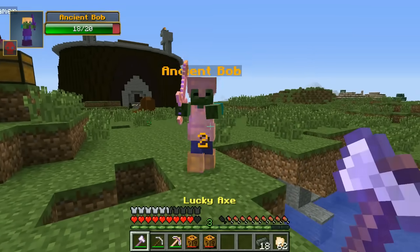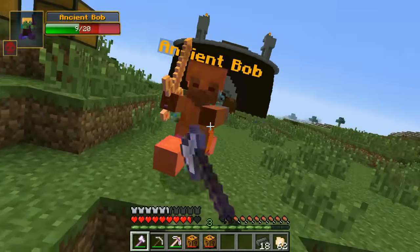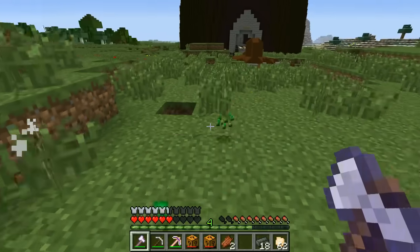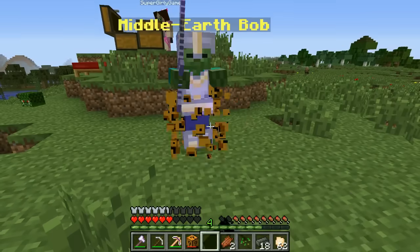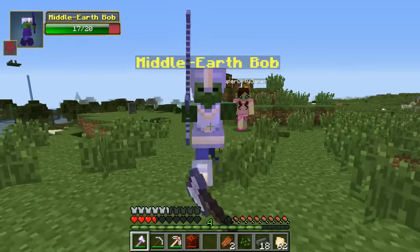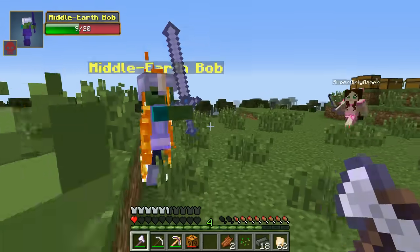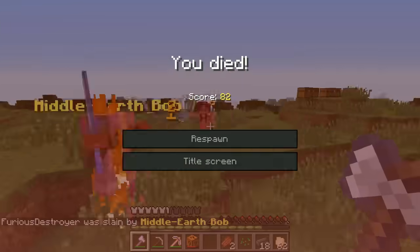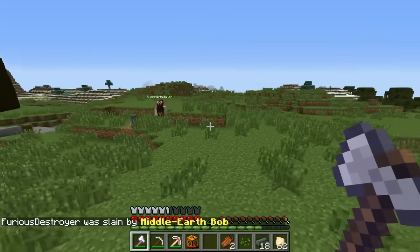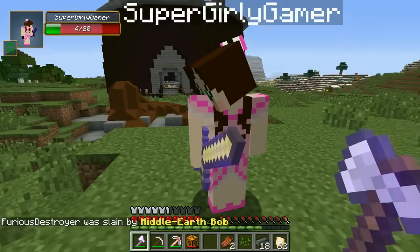Ancient Bob! He looks like he's wearing a skirt. Wait, does he sort of look like he's wearing a skirt? He does! That's rotten flesh — I'm a little disappointed. This one's Middle Earth Bob! Ooh, what's he wearing? The skirt again! He looks cool! This one — I need your help. Split these again! No, this one's mine! Oh man, I am dead! This one's powerful! Did he drop anything? Nothing at all! Give me the sword!